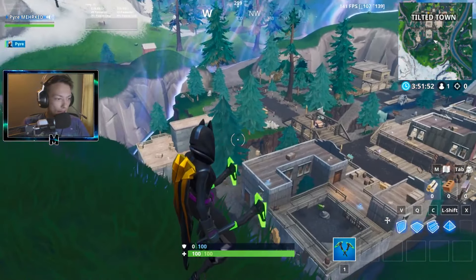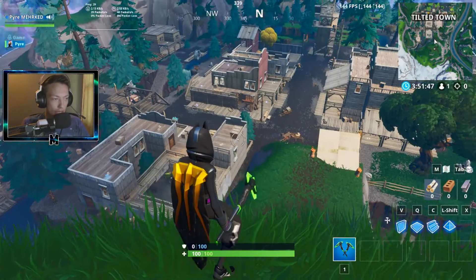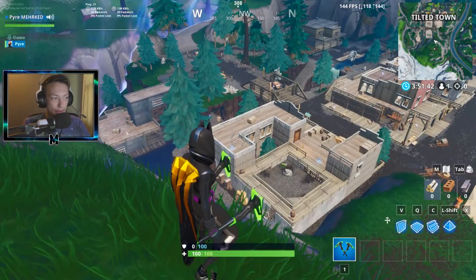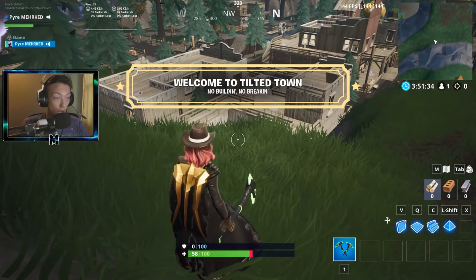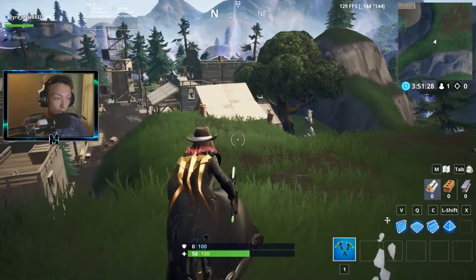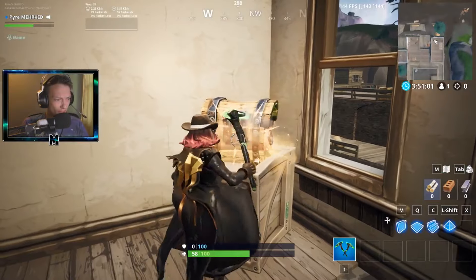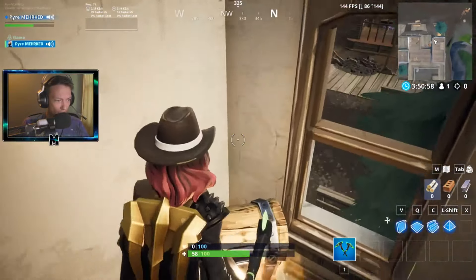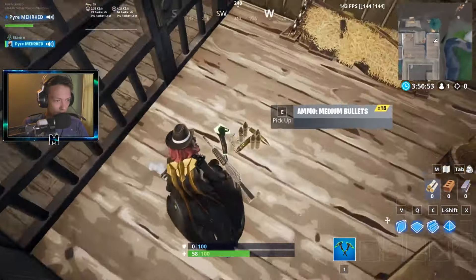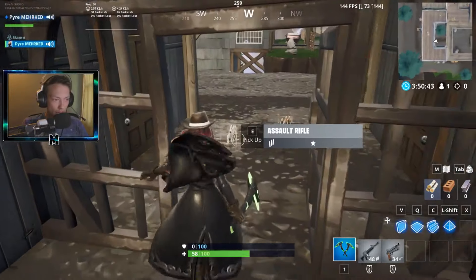Alright guys, I'm standing over Tilted Town and this place looks absolutely different than it has ever looked before. No building - what? Can I open chest? Is it just for show? I guess you can pick up floor loot. I couldn't open that chest for some reason - you literally can't break anything.